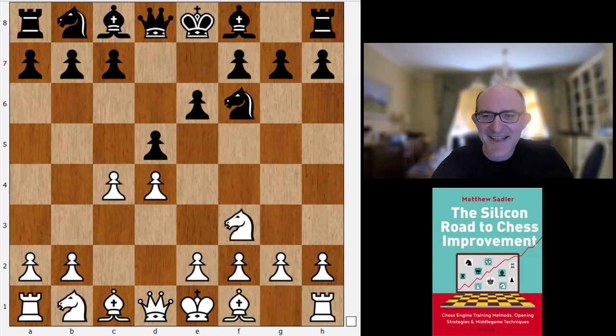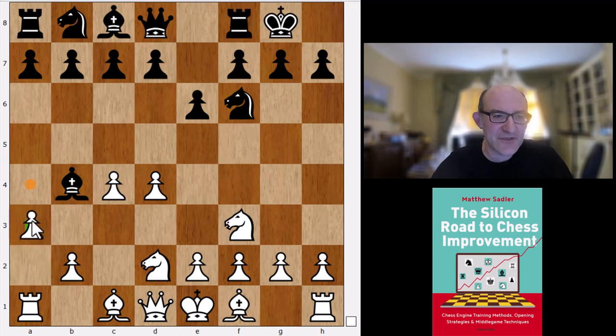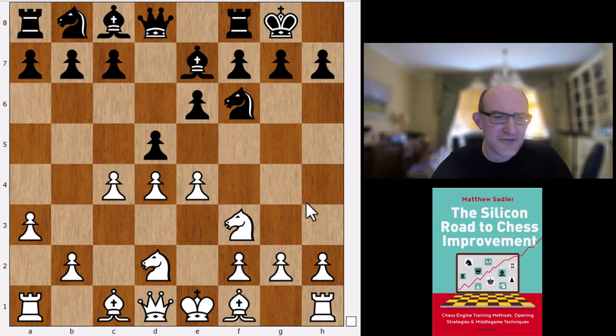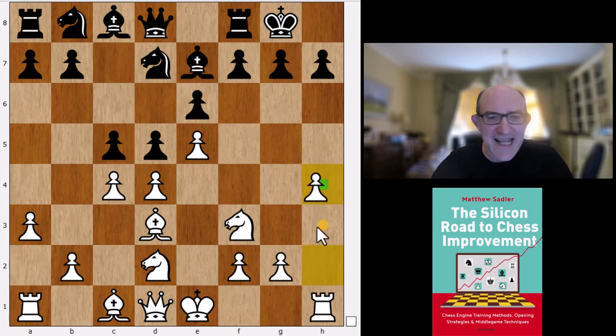Apart from d5, we've also got Bb4+, the Bogo Indian. This is a bit of a weird one, because after Nbd2, the normal way that black plays is to go castles, wait for a3, and then play e4, d5. It can get quite hairy - lines like Bd3 and h4 are quite common, so pretty aggressive.